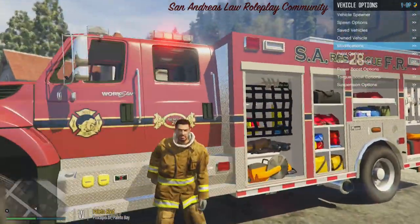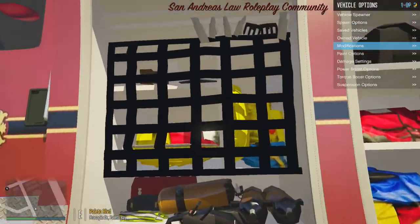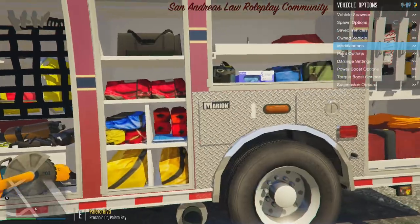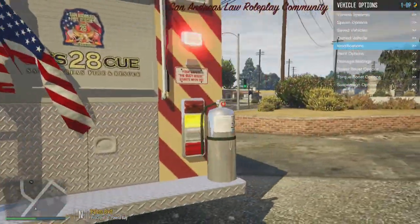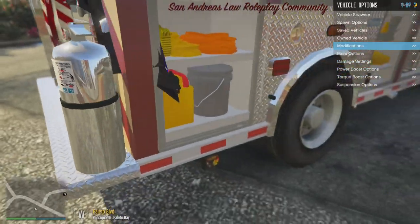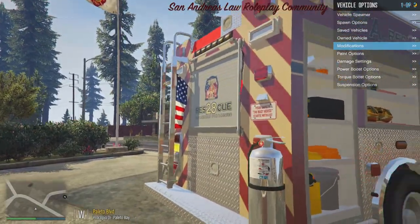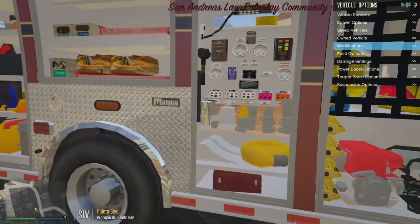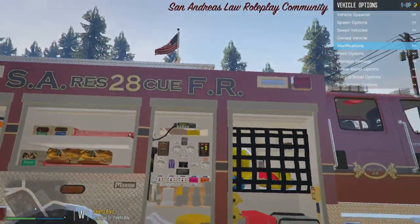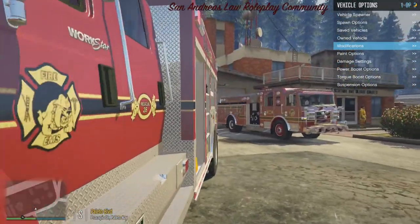Let's have a look at what's in these compartments: you got an extraction saw, some hoolie bars, BA kits, a fire extinguisher sitting on there, and the flags are modeled in the back on all the engines that have them — they will actually flap in the wind. You also have a Mage power generator. Real nice model.